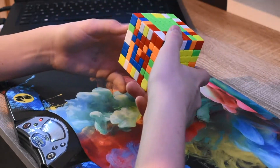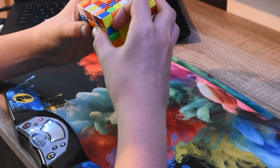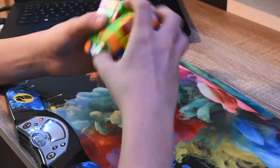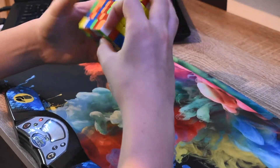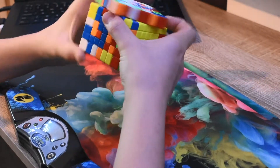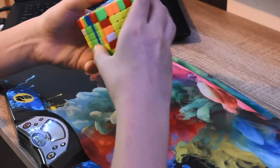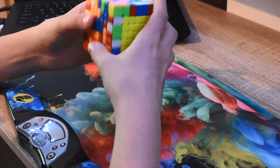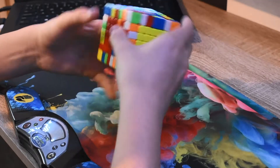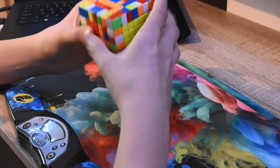Your Local Felix asks: what budget 3x3 is best in your opinion? I don't really know — I'm hoping to make a budget 3x3 comparison at some point, maybe after Christmas. I haven't actually tried any of the recent budget 3x3s. From word of mouth, the RS3M 2020 is pretty amazing, also the Meilong M, the Qi Yi MS, and the Yusheng Little Magic M. Pretty much all budget cubes that have come out recently from major retailers that are magnetic are good. I'd take your pick — they're all under £10, so have a go and see which one you favor.